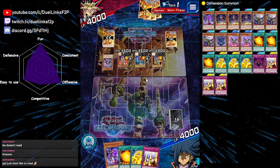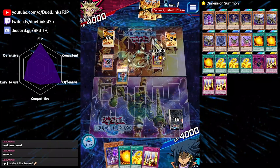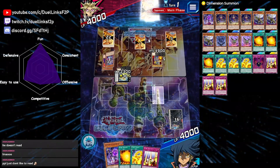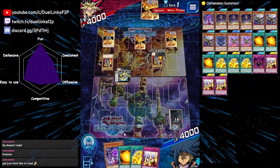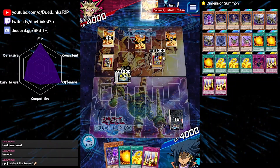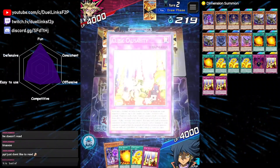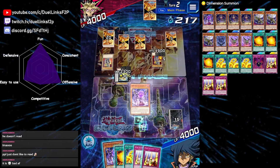He's gonna discard and draw two. That's really cool. Please don't set backrow — no, there are two backrows. Well, we might be able to do it. We will just hope for the best.